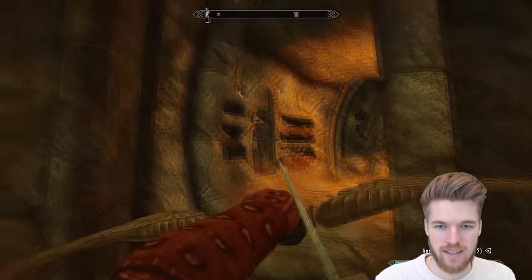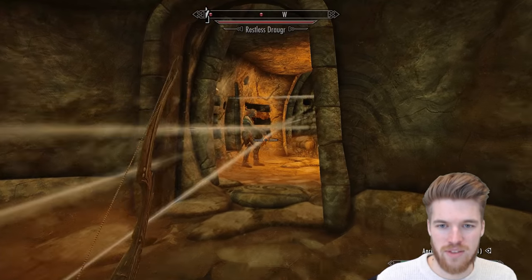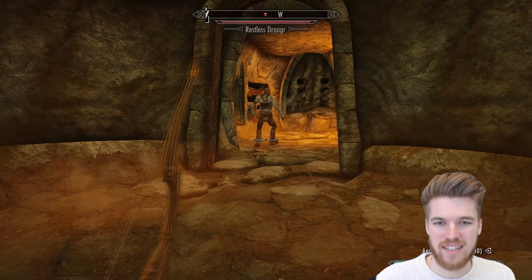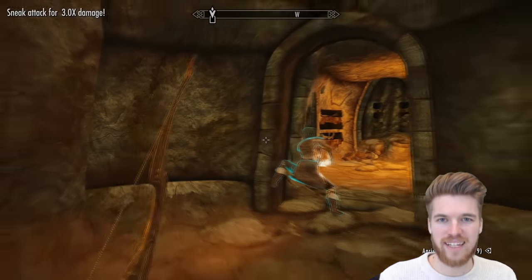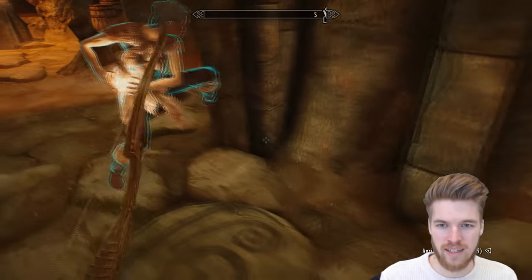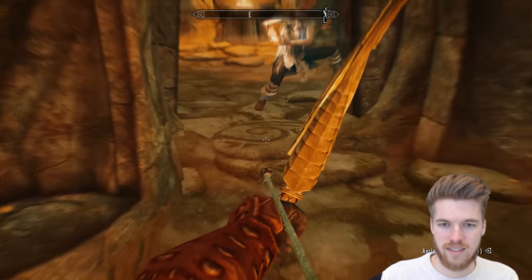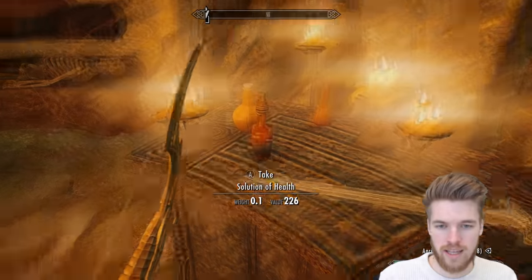I can see a pressure pad and a Draugr ahead. Got the kill cam — let's see if we can kill him with these spikes if he comes over here. He's getting poisoned but the damage is just mediocre. Anska wanted that kill, look at her doing a weird pose. She's too hardcore to care about standing on the trap. Let's get some more healing potions.